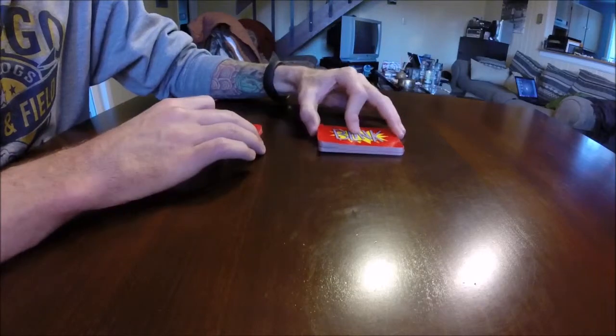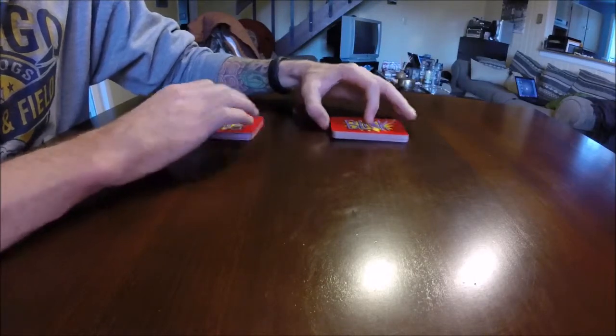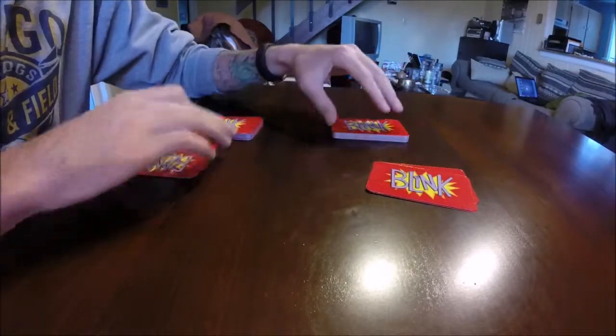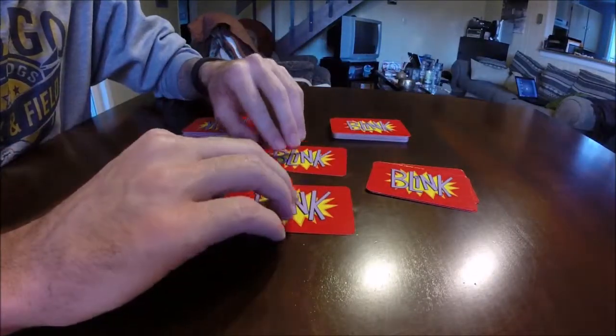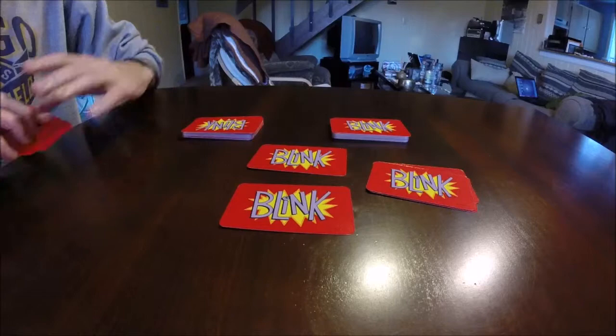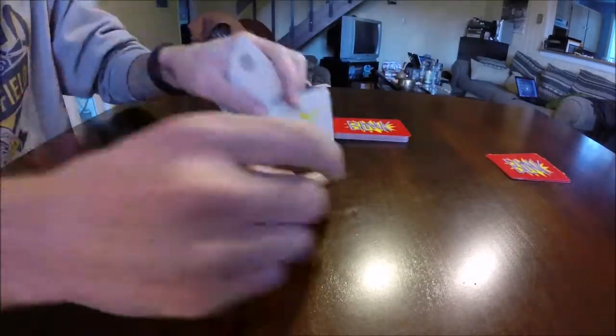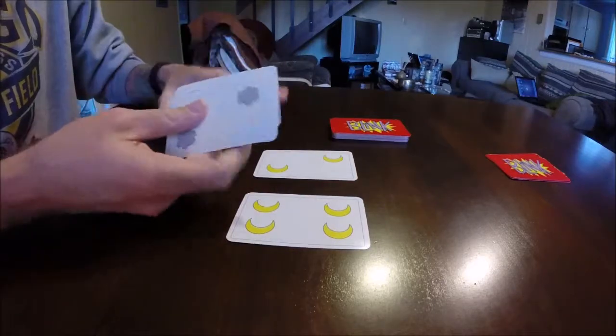To play the game, you shuffle the deck and split it into two equal 30-card decks. You then have each player draw three cards, and then you put one from the top of each deck in the middle of the table. Each player picks up their hand, takes a peek, flips over their respective card, and start playing.